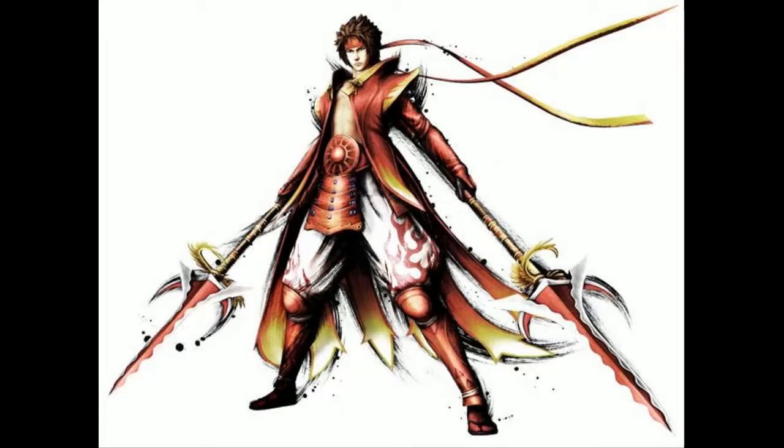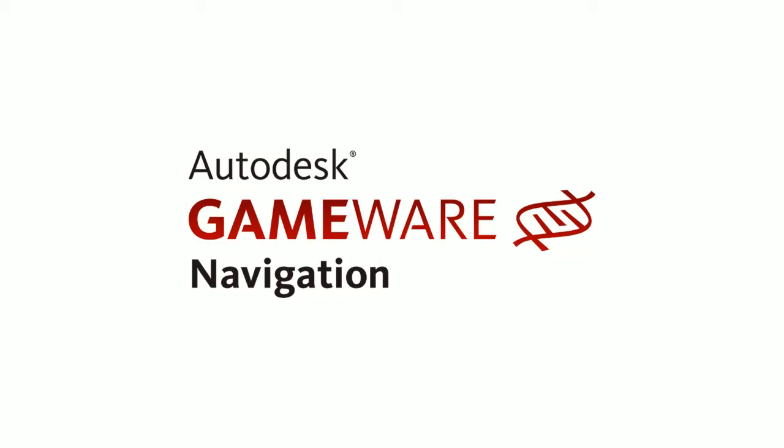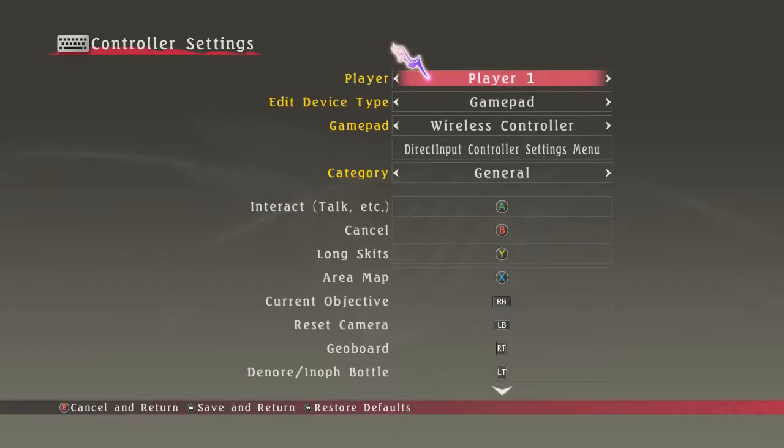So right now I have it open. Then you just load up the game. So you want to go to controller settings. Now that you have DS4 Windows open, what will happen is the game will think that you have two controllers set up.